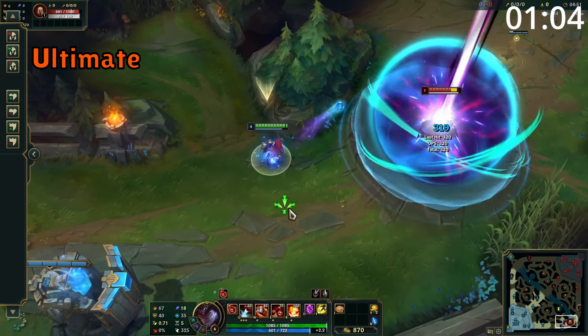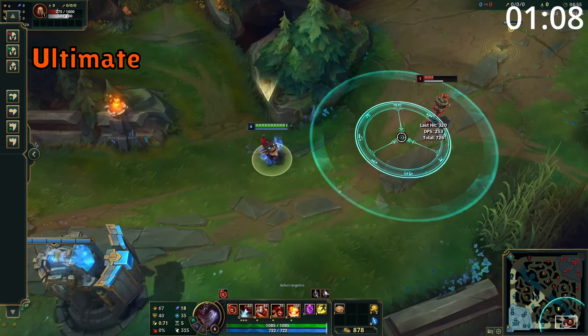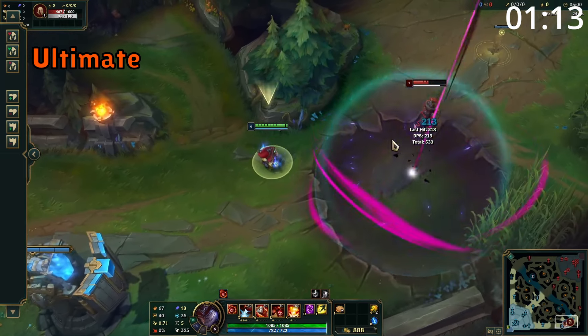Ziggs' ultimate is a very long range ability which throws out a massive circle on the floor and a bomb goes towards it. When the bomb reaches the circle, it deals damage to all enemies within, and enemies within the center take massively increased damage.